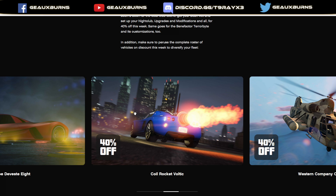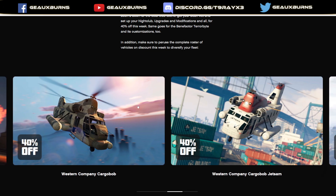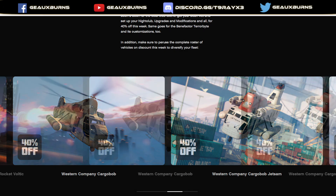The Devastate 8 is 40% off — another unsellable vehicle that is outdated since there are vehicles with far superior boosts and abilities now. The Rocket Voltic is 40% off — I'd suggest a hard pass on it since the Vigilante and other boosted vehicles are far superior, and it's again unsellable. The Cargo Bob is 40% off — both versions are basically the same, just with different liveries. It does spawn occasionally at LSIA and Fort Zancudo, but it's fun to pick up vehicles or a tank and cause chaos with a friend.